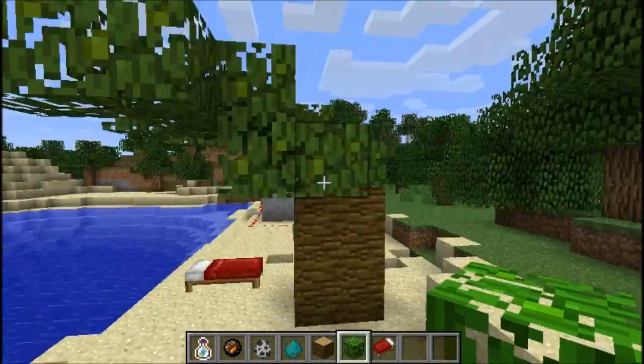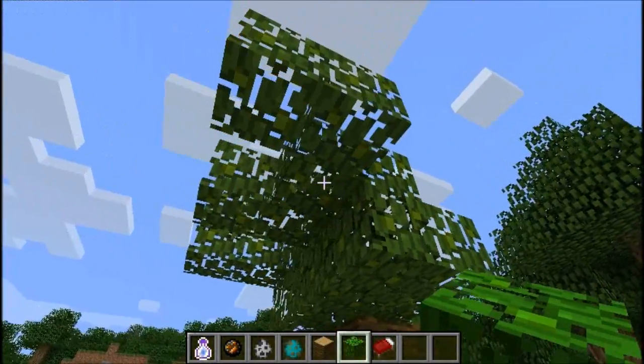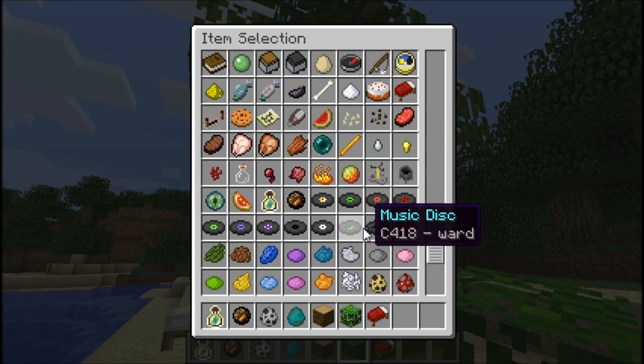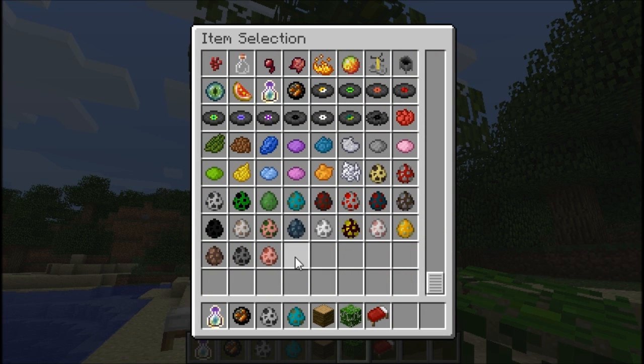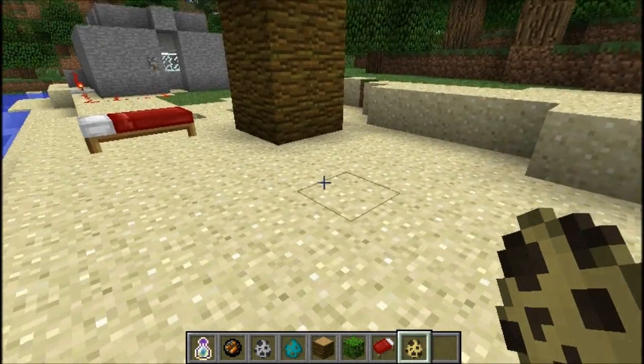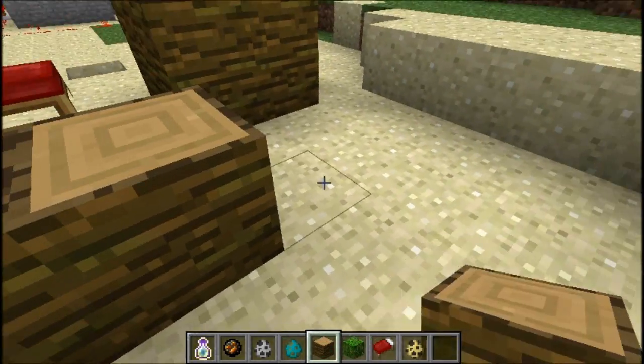Here's my own jungle biome. Basically, that's it — except for one last thing: the new mob for the jungle biome, and that is an ocelot. Last time I spawned you, you ran away.